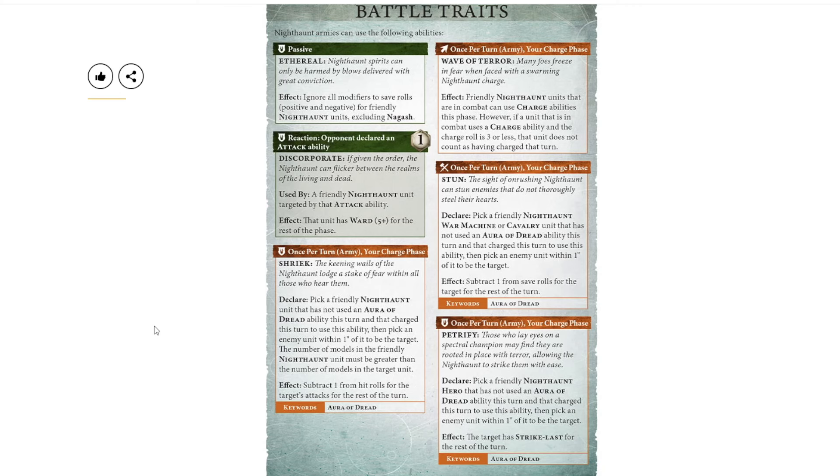The last one is the hero version: Petrify, which applies strike last — same exact wording as the others, but for heroes. Petrify is pretty good and not that difficult to get off. What I really like about the Shriek/Stun/Petrify combination is that while you can no longer proc them all on the same unit, it encourages a mixed-style army: you need heroes for Petrify, cavalry or a war machine for Stun. Nighthaunt always wanted heroes anyway, so charging means you're pretty much always putting one enemy unit on strike last, and that's strong.